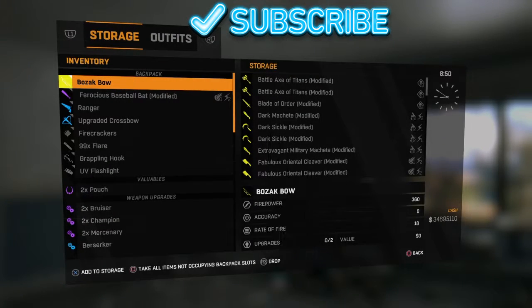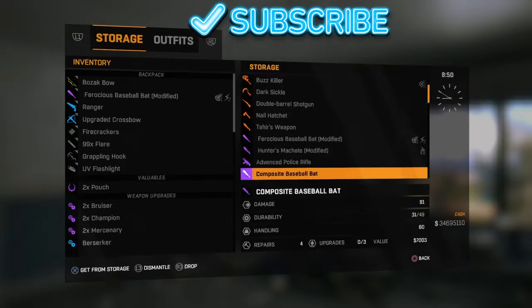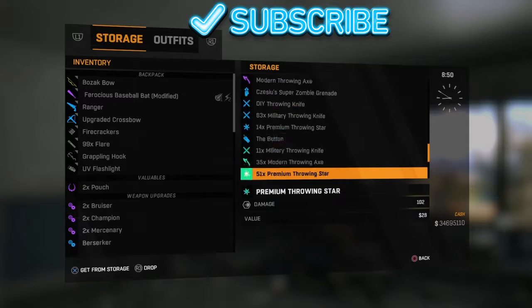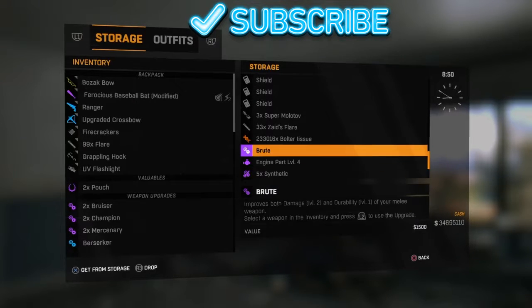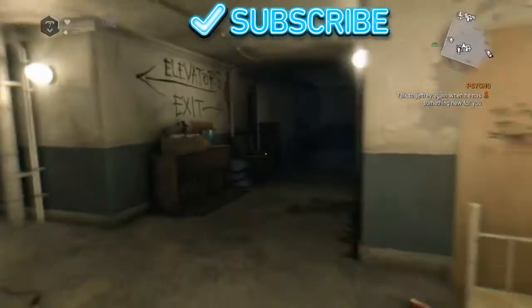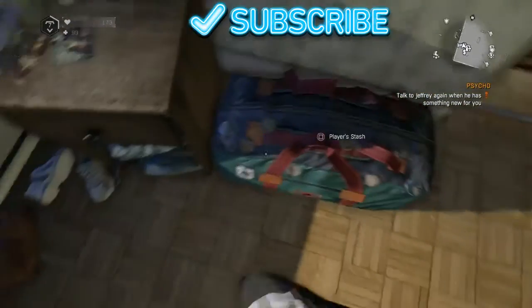Whenever you get onto the thing you can go down to whatever you want to duplicate. Go down to what I want to duplicate — I've already duplicated this — and just press drop. It should drop and you should have the same amount as you had before.